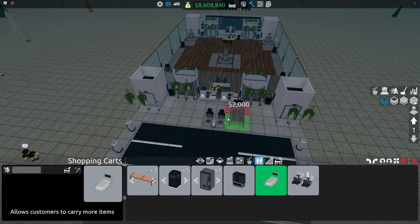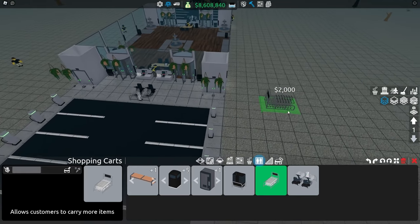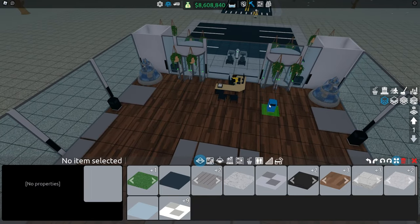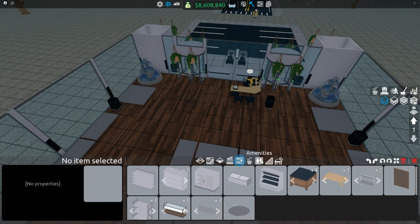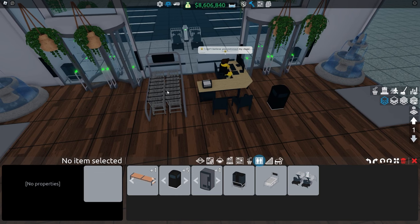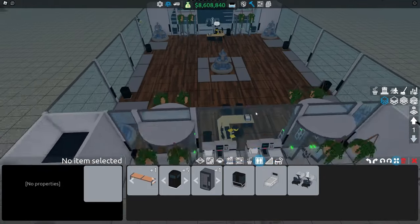But if you did need shopping carts, one example of how you can implement them would be to put them on the side here. You could also move the finance rep desk after the finance rep has sat down, then throw in the carts right here — the finance rep won't be able to move, but you'll still have the carts. It's a very difficult way of doing it, so I wouldn't suggest it.